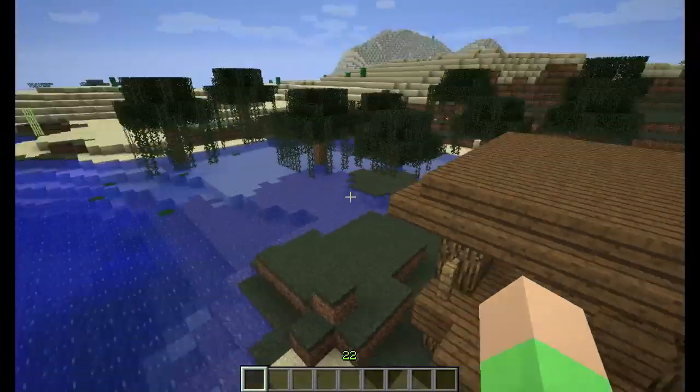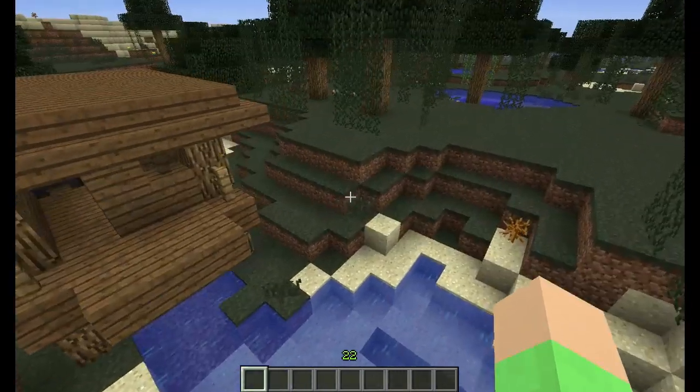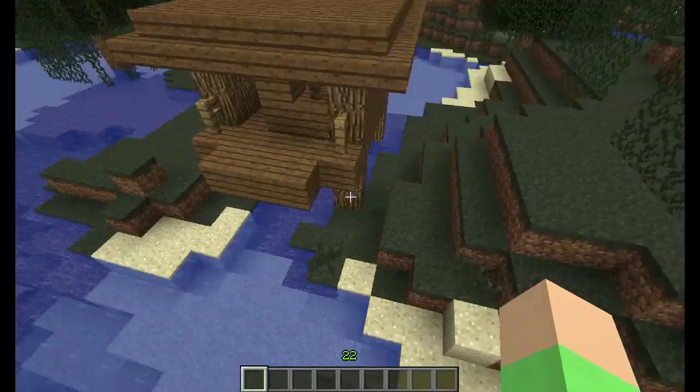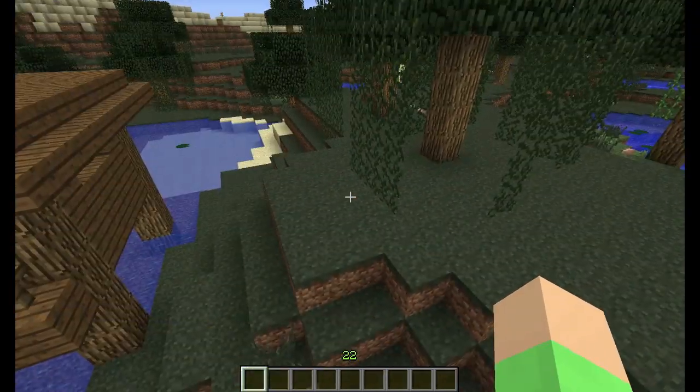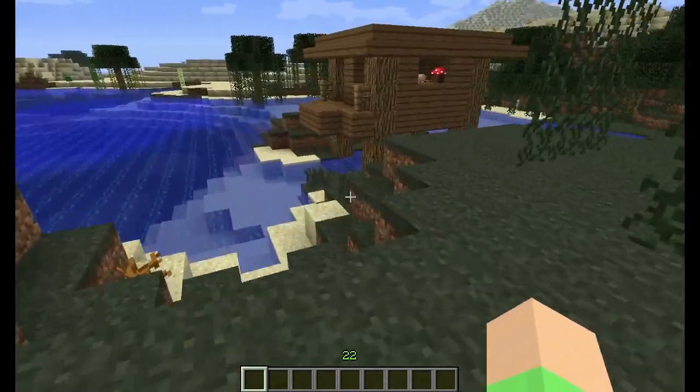I actually noticed — I don't know if this is a bug or something — but if a witch has spawned and you get out of the chunk, she will despawn.